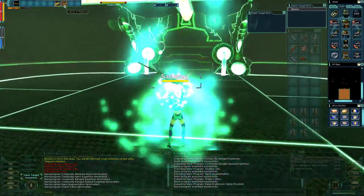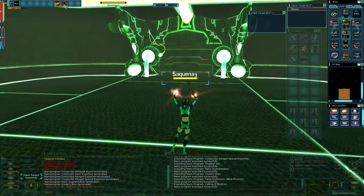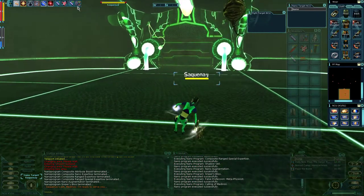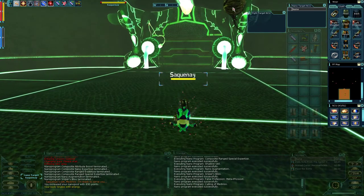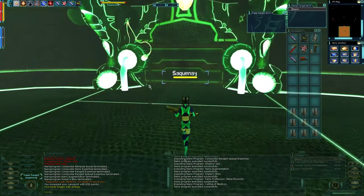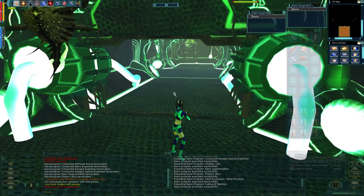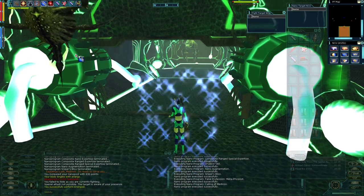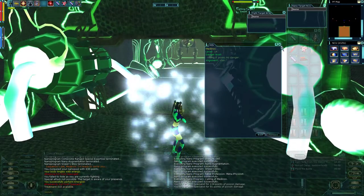We've got the False Profession Metaphysicist, and we're going to call the Healing Pet. I don't have any other nanos from the MP line. Normally you kind of want to do this early, and then once the FP runs out you can switch to False Profession Doctor or something, which is just going to give you better heals.